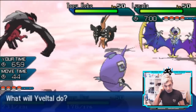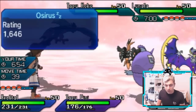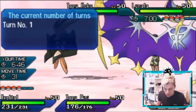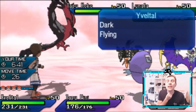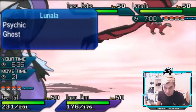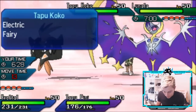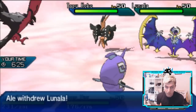We have to be careful with the Z-move here — it can do big damage to Yveltal. Part of me wants to switch into Groudon, but I hate bringing Groudon in before my opponent brings in their weather. I like to use it more disruptively. I'm just going to go for a Snarl — I feel pretty confident with Psychic Terrain not up that we'll be able to take whatever comes. I'm going to Heal Pulse Yveltal to undo any damage Tapu Koko does.